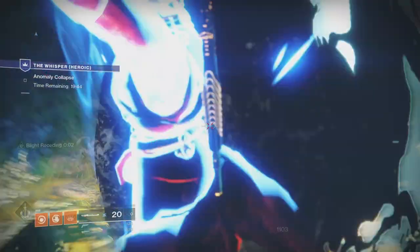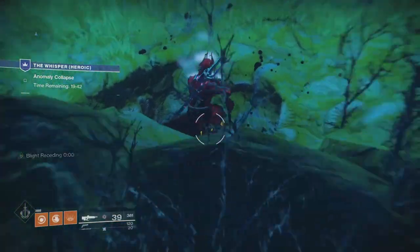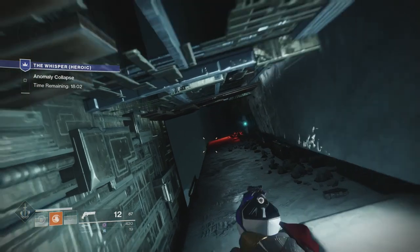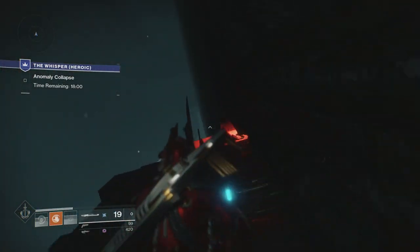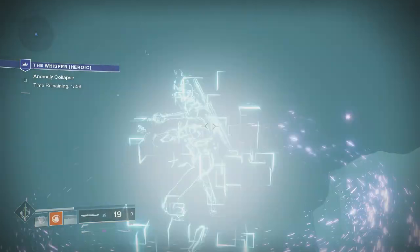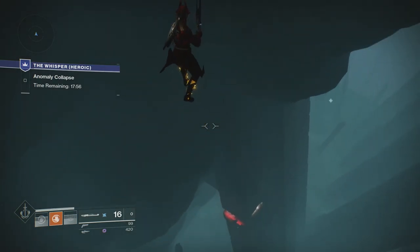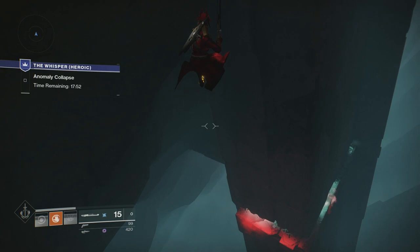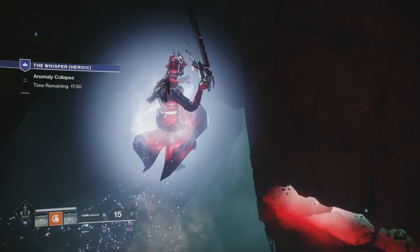Continue the usual route and eventually you'll get to the first punching wall — this is where the speedrunning comes in. If you want to skip the entire section, you can use the World Line Zero to tesseract fly across the entire map here. It can be very tricky to execute this inside the mission, as you don't have a lot of wiggle room when running alongside the course. Tesseract flying will come into play multiple times in this video.